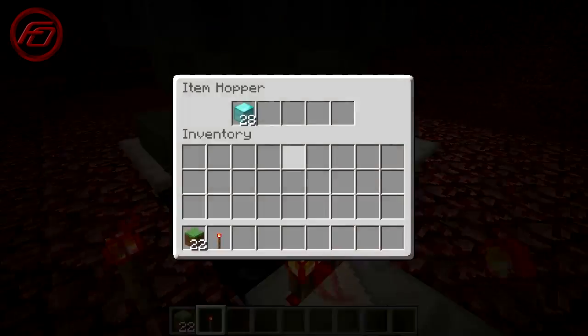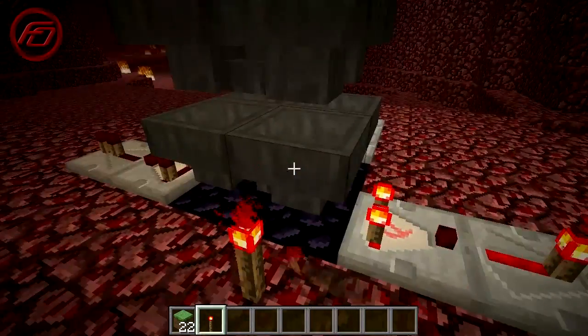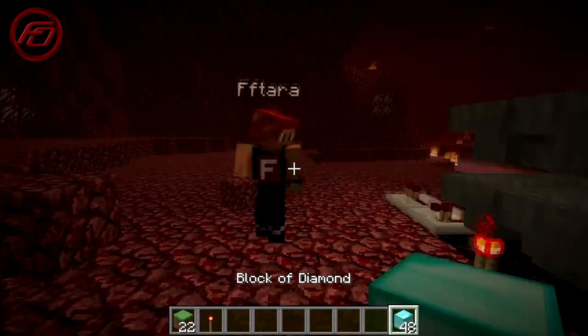We have quite a few here. I think the best way to collect is you put a redstone signal-emitting object next to it, then you just wait a little while for it to fill up, and then look — you've got all the blocks right there.